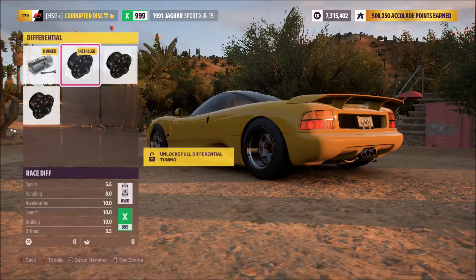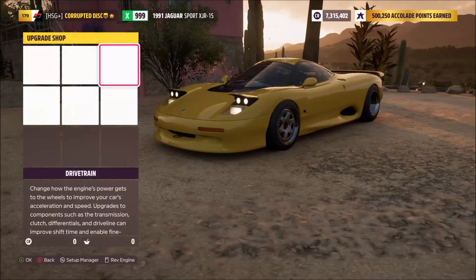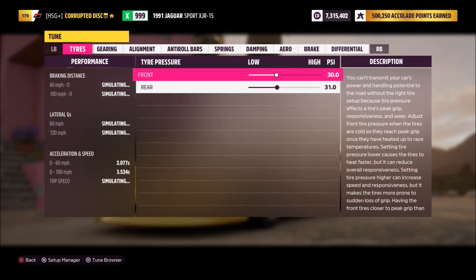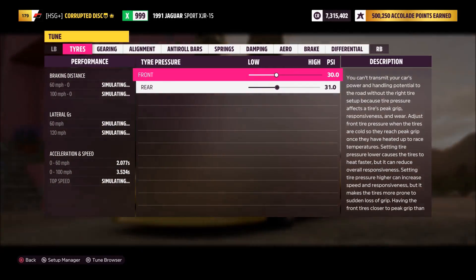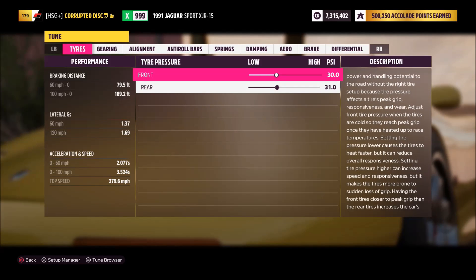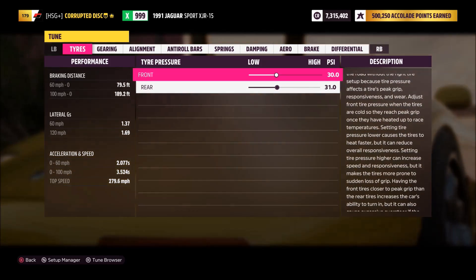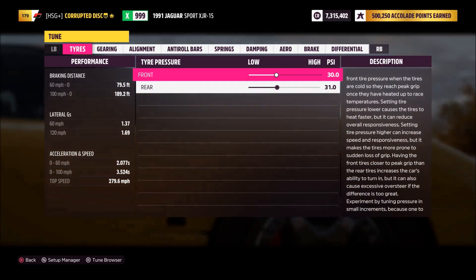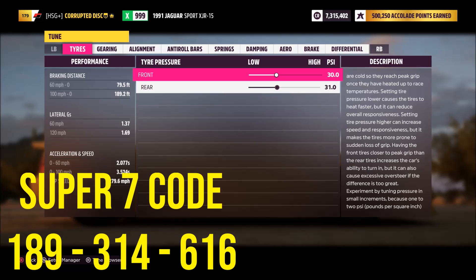As a little added bonus for those watching this video, you can currently — even if you don't own this car, if you haven't won it yet from the barn find — drive mine. Because I've published a challenge in the Horizon Super 7 series where you can briefly drive this exact car with this exact tune and get like a 2100 foot jump from the airstrip.